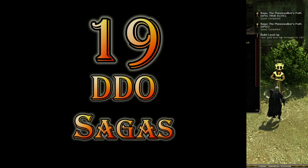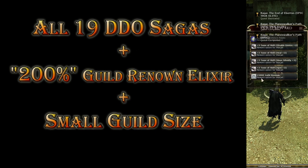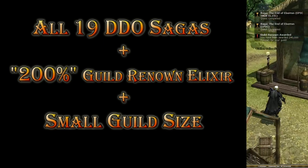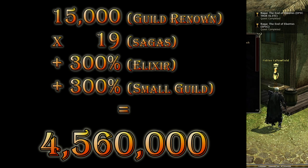The game currently has 19 sagas. You can now see that if you complete all of the sagas, you can then pick up all of the guild renown by using a single guild renown elixir. This is the most cost efficient way to collect guild renown.